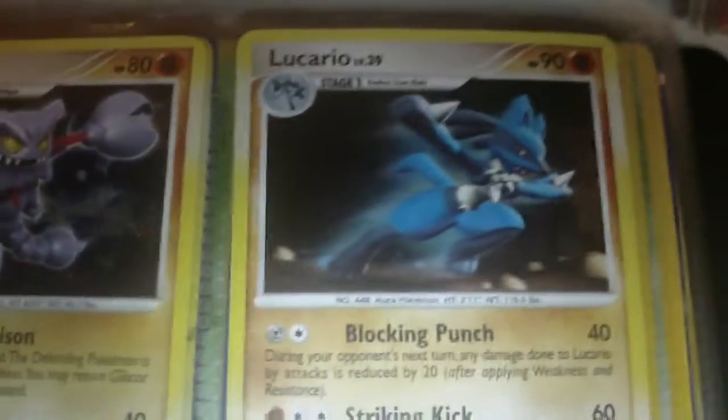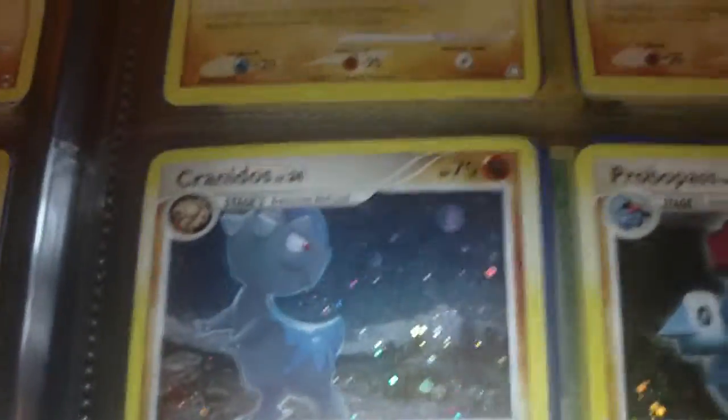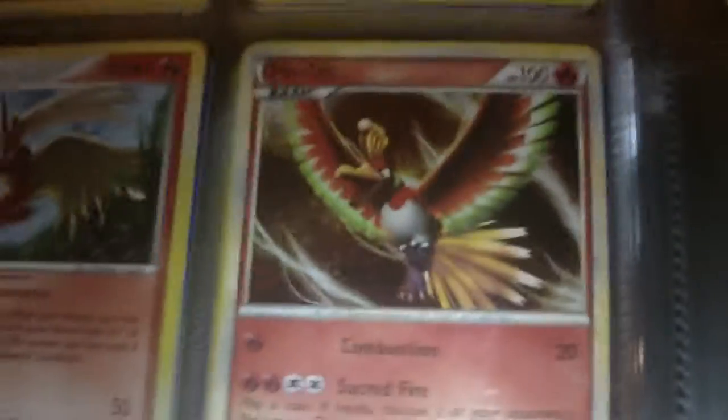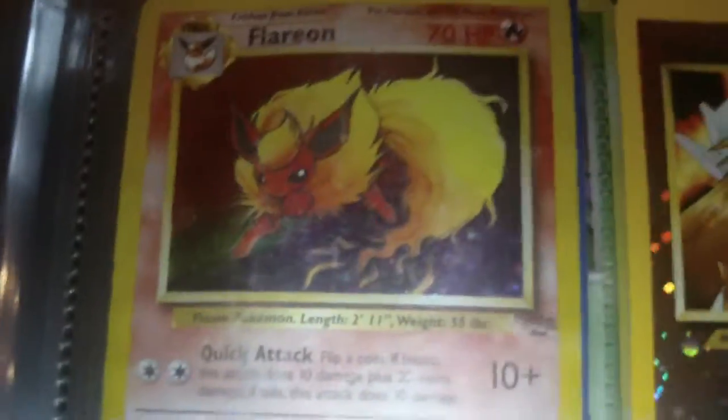Kabutops, Gliscor, Lucario — I think I might have another one but I'm not sure. Cranidos, that one has lots of surface scratches, I'm not sure why though. Probopass, Raichu, Sunny Castform, Blaziken, Ho-Oh from the poster pack, Fire-type Arceus, Ninetales from the Base Set — that one's like really bad. Flareon, this one's horrible — the holo is like coming right off it and the card's peeling away from the cardboard and everything.